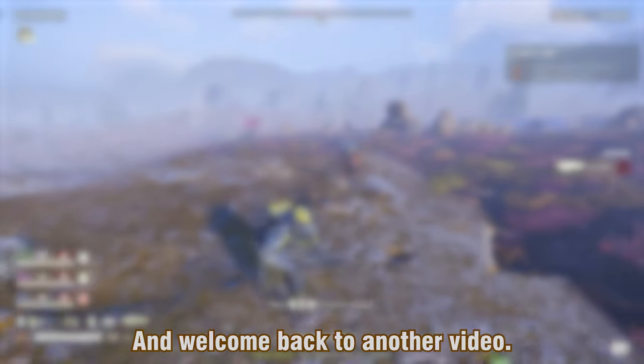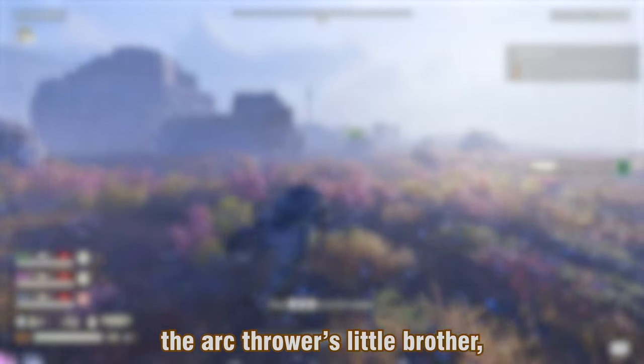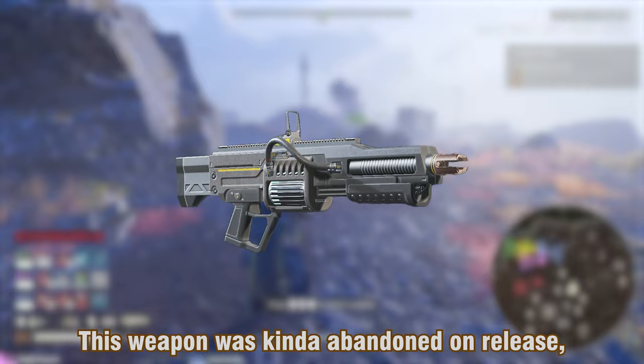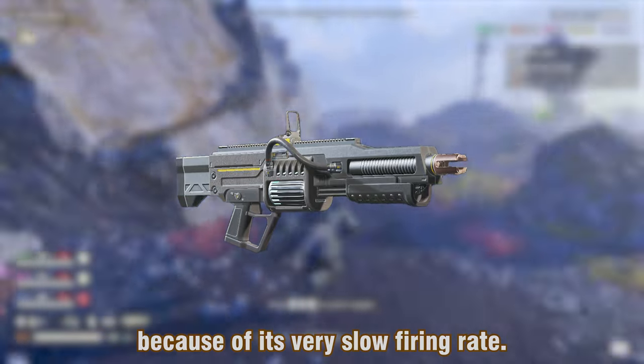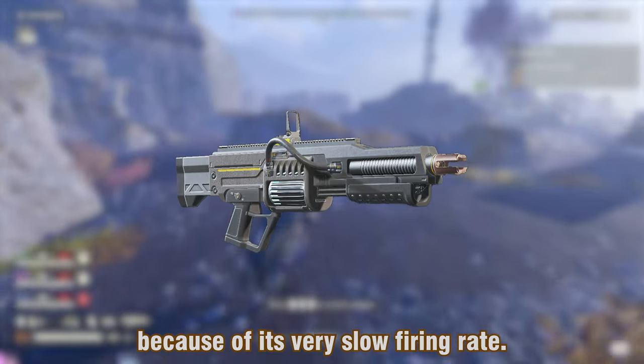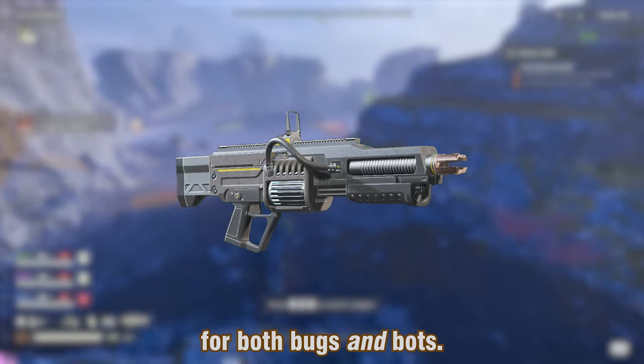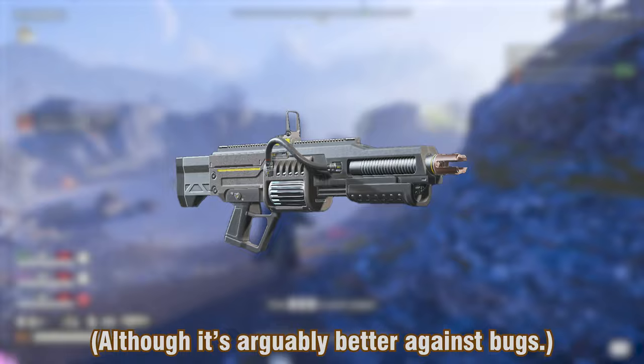Hello everyone, and welcome back to another video. Today I'll be checking out the Arc Thrower's little brother, the Arc-12 Blitzer. This weapon was kinda abandoned on release because of its very slow firing rate, but since that got buffed it's become a really solid pick for both bugs and bots, although it's arguably better against bugs.